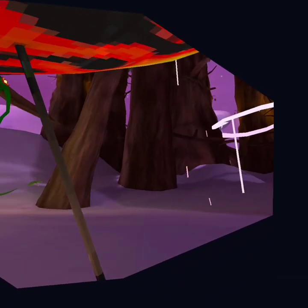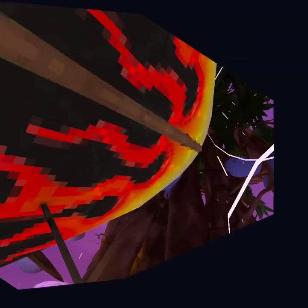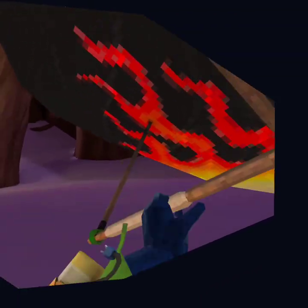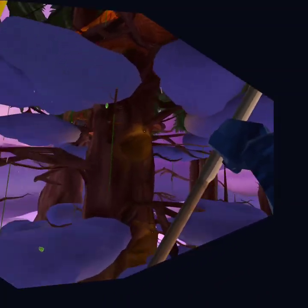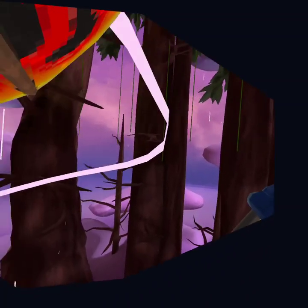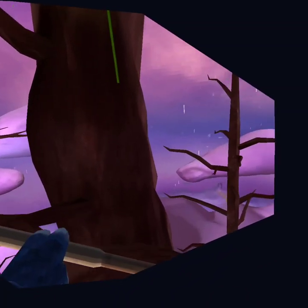Okay, this is a video on how to get better at gliding in Gorilla Tag. So get your glider — I have the flame one. Go up into the updraft and once it releases you...